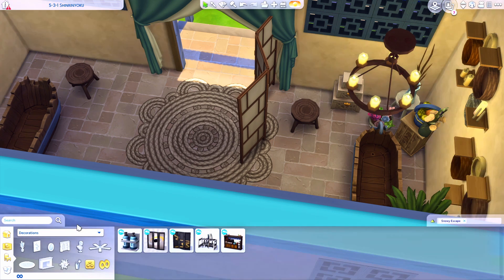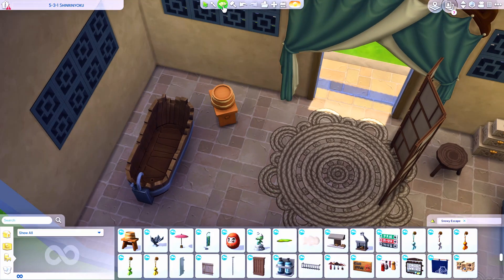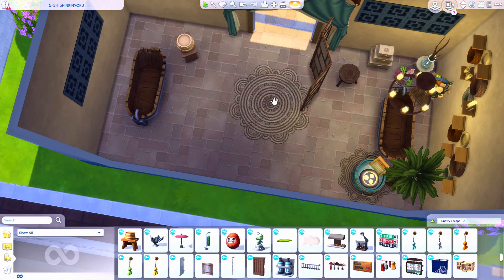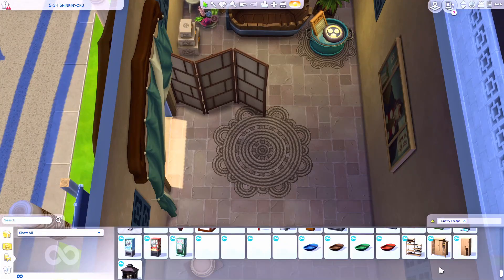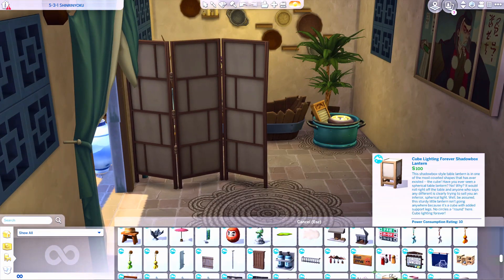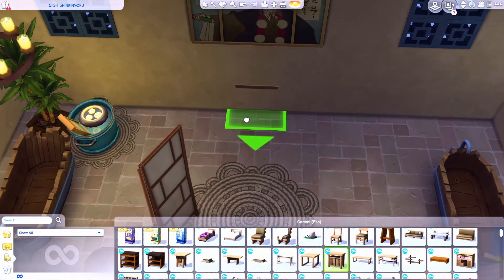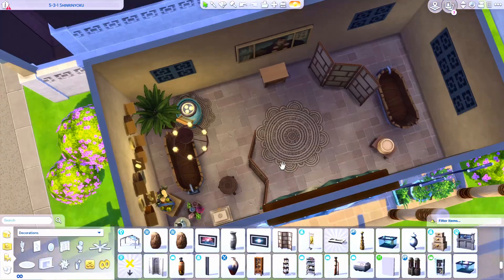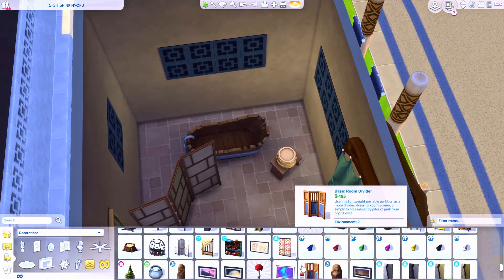When we got Snowy Escape it was based more around Japan, so when we did Harryhausen's — a Japanese sushi restaurant — there were definitely a lot more options and I felt really comfortable just pulling things from that pack's catalog. For this build it required a little more research and more piecing together items from other packs I wouldn't necessarily think to use here — a little bit of Jungle Adventure and Island Living — though I do wish we had a more dedicated pack for Chinese-inspired builds.